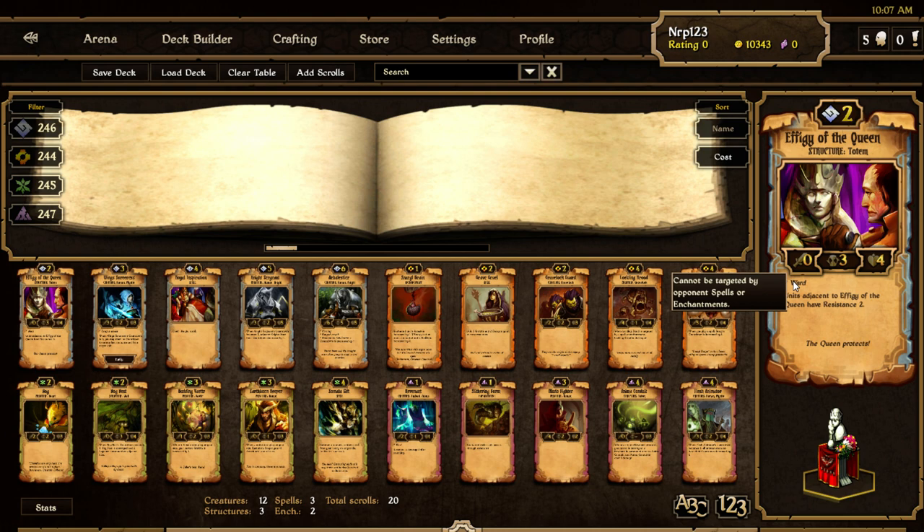Effigy of the Queen has Ward, which means the opponent can't put any spells or enchantments on it. It's a structure totem with three countdown and four health. The Queen protects — units adjacent to Effigy of the Queen have Resistance 2. That seems like it could be cool to put in the middle of the board surrounded by order units so they'll take much less damage. That's kind of cool.